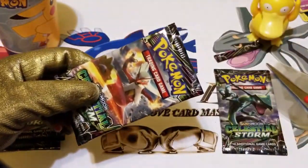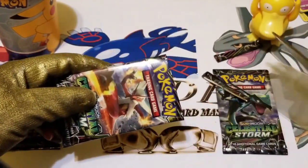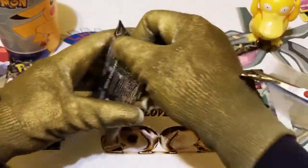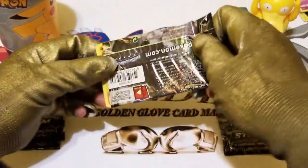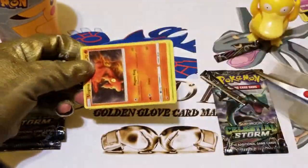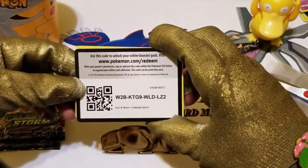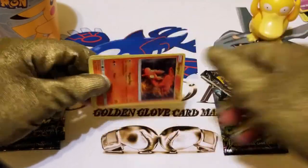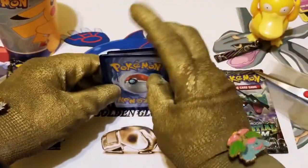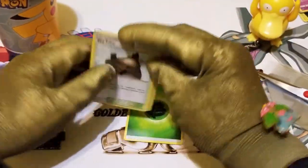Let's go into the Blaziken pack. Snip, cut it open. All right, bring these cards down. We see a Slugma right away. The trading card code — right here. Hopefully you guys enjoy this, please comment in the comment box. Three to the front, and then reveal the energy card. Energy Leaf.